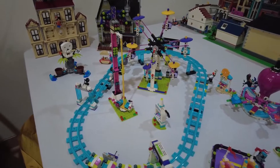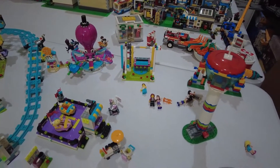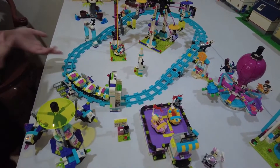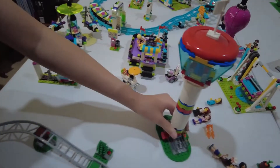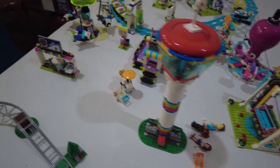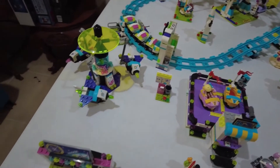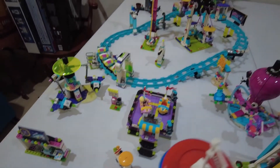This is the entrance to this theme park — like the girl theme park, you can call it that. We will put the cotton candy here. Next we will put this airplane ride. I think we can move this inside the roller coaster area because if we put one more it will be too much. Now we just have to put the people — the minifigures — who are riding the rides. In LEGO Friends they're called mini dolls.